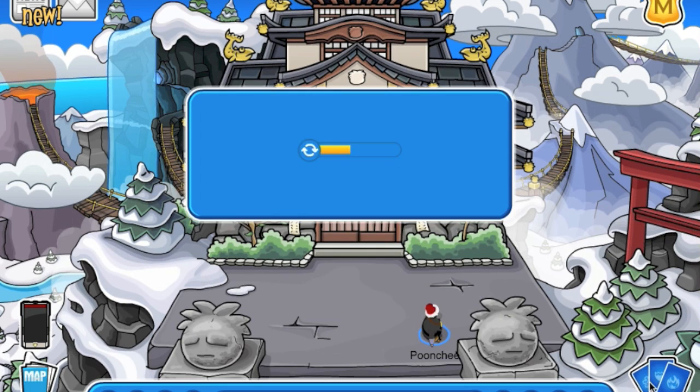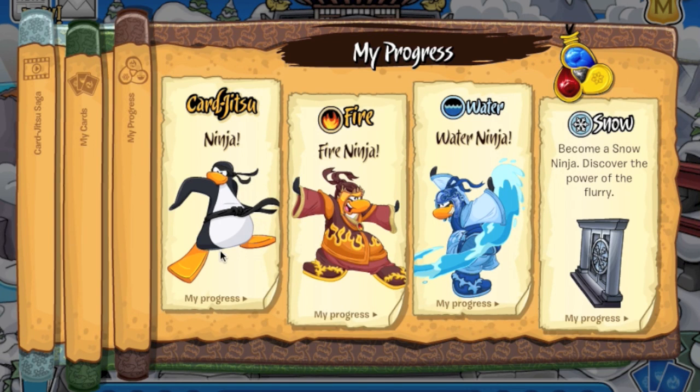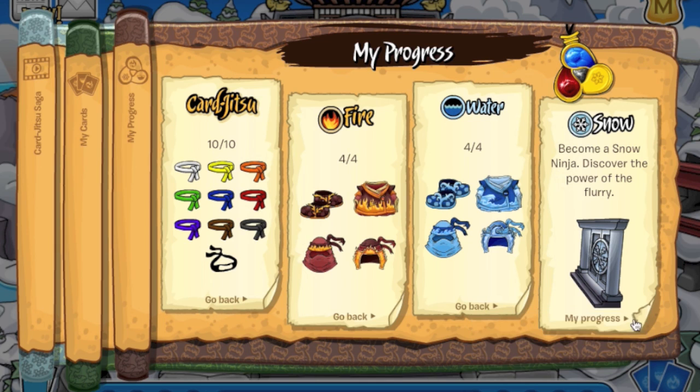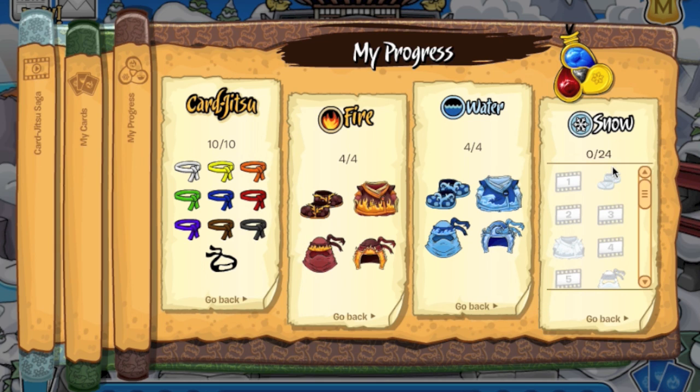This is your progress. I am a ninja, I am a fire ninja, and I am a water ninja as you can see. The progress shows 10 out of 10, 4 out of 4, and 4 out of 4. But with the snow ninja it's 0 out of 24.